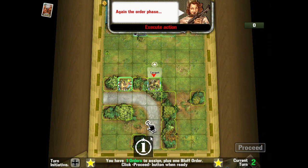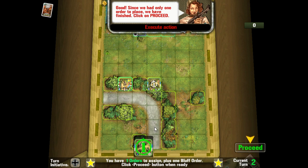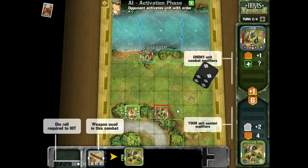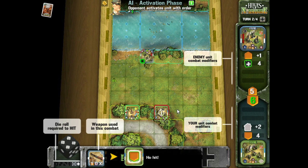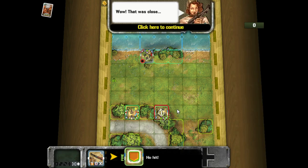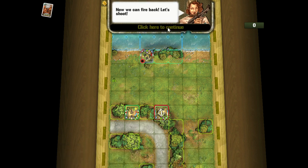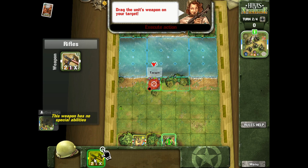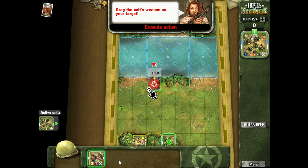This time the German player has the initiative, so that player goes first. We're going to assign our one order token to this unit — the other unit cannot fire, which is a limitation of only having so many orders to give. They're going to roll for fire — I know that went by really quickly, but I'll go over it in a little more detail later in the tutorial.